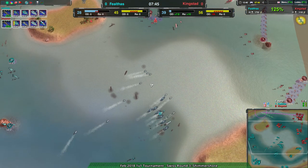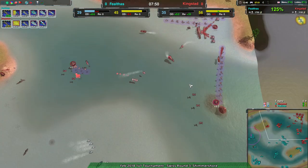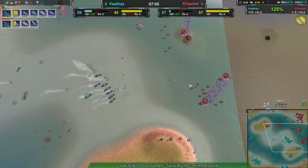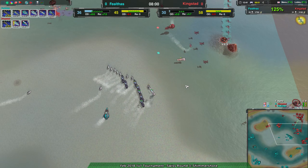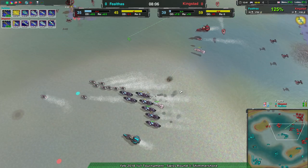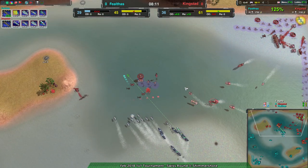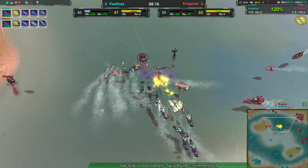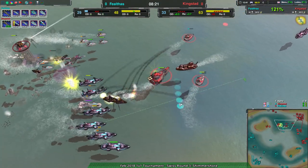You wanted one-sided, you got one-sided. I didn't want one-sided, I just expected it - there's a difference. I think the fact that Kingstead went for sirens was premature. Siren spam is a valid strategy but it was really well countered by Felthas.